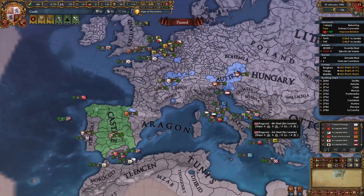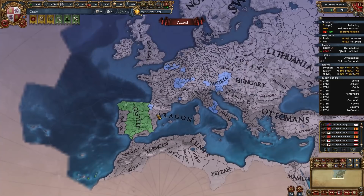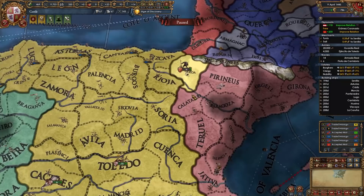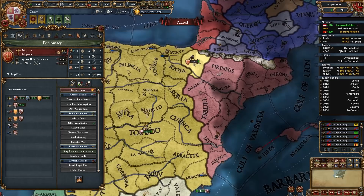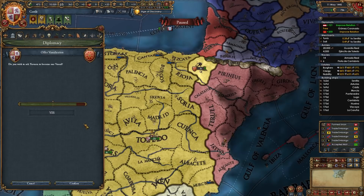It's already at 150 relations with Navarra — it'll be pretty easy to diplo-vassalize them. By April 1445, about five or six months in, I can already diplo-vassalize Navarra. All I did was ally, royal marry, improve with, guarantee, offer military access, and send a 25 ducat gift to them. You want to do this quickly because they will fall under a PU under Aragon pretty soon. Having a one-province minor for 50 years taking a diplo slot is not worth it — this way we simply annex them after 10 years.